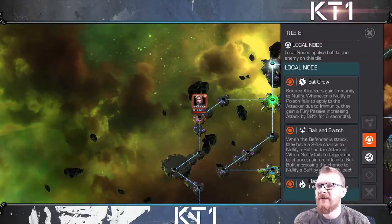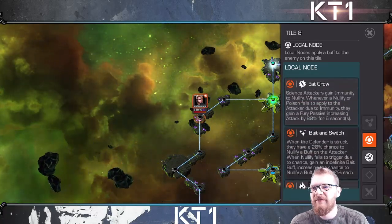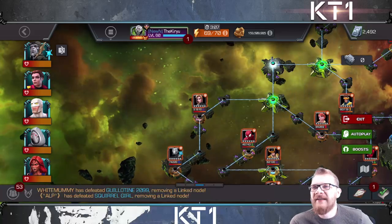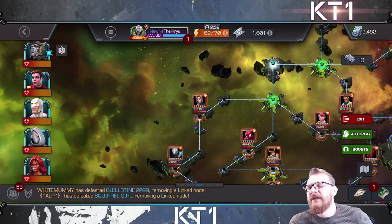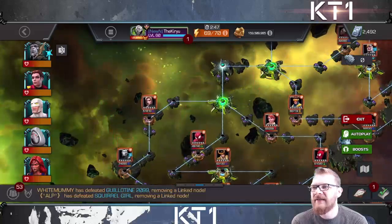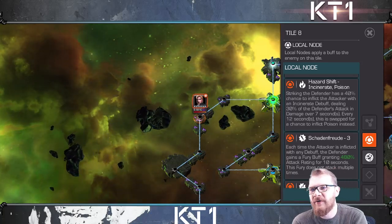Let's start with the top-left path, Eat Crow, which gives all science attackers immunity to nullify. This is extremely important because getting things nullified means you'll be taking a lot of damage. The only other relevant node is hazard shift incinerate and poison, so ideally you want a science champion that is incinerate and poison immune. Red Hulk absolutely trashes this lane, and in my clear I used Anti-Venom as a five-star, who went through the entire lane extremely well.